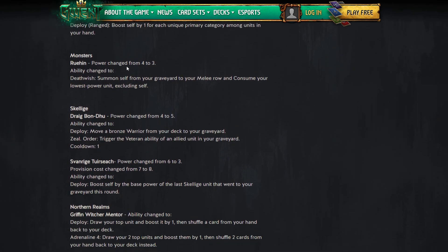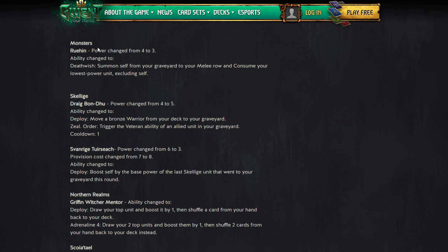Moving to the monsters change — only one change here, and it's Ruin. Power goes from four to three. Ability changed to Death Wish: summon self from graveyard to your melee row. It's nice that it specifies the melee row — one of the most annoying things with Ruin was it went to a random row, and then Solicitor couldn't consume it. Now it comes back and also consumes something.